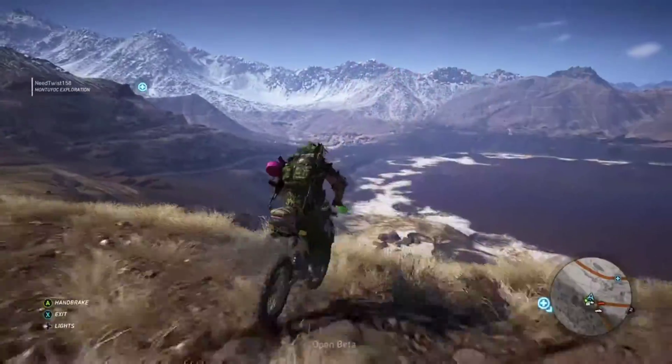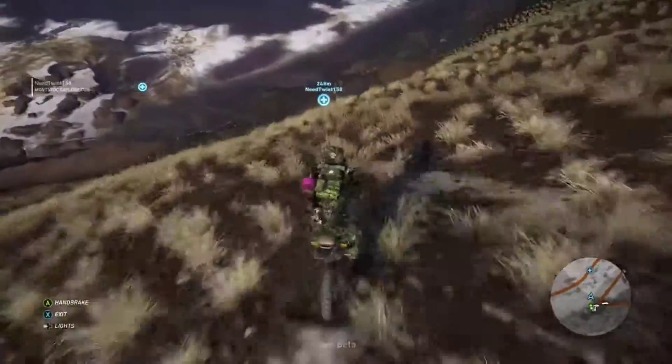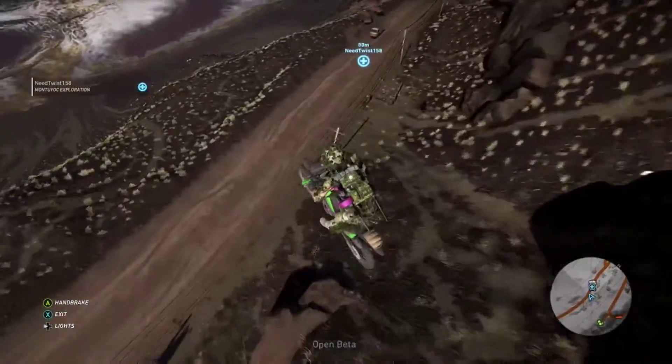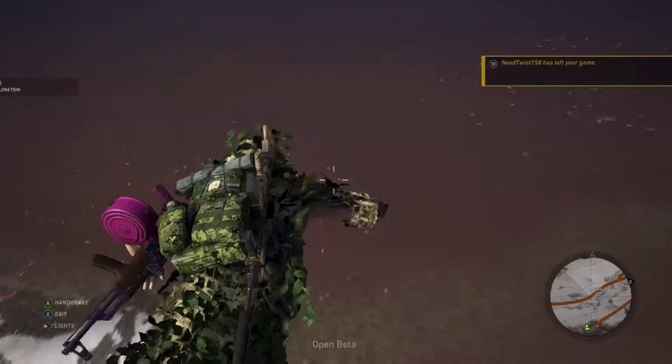So if you have the game for beta, you should try this glitch. What you want to do is at one of the spawn points, come right down this hill, hit this rock and you will get launched flying. It's a really funny glitch.